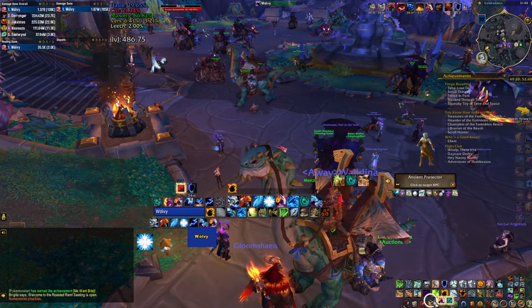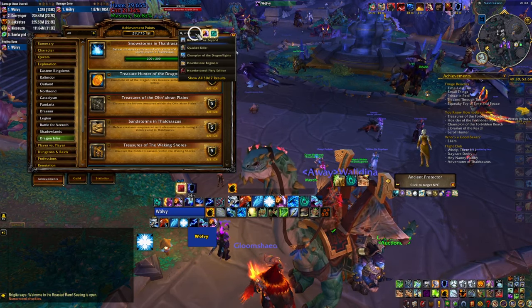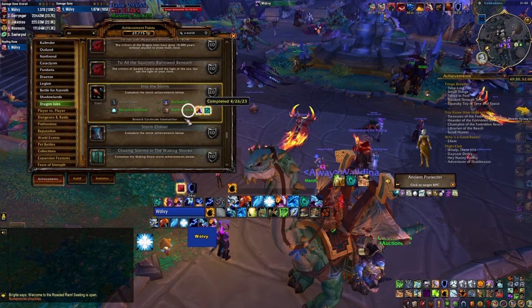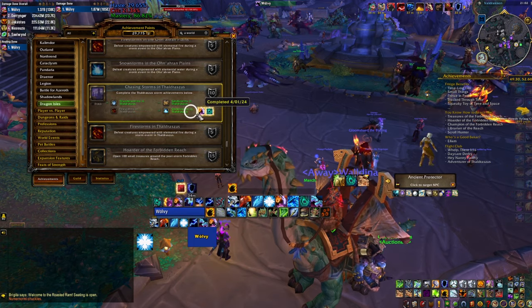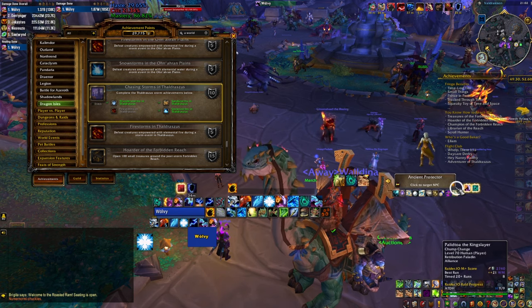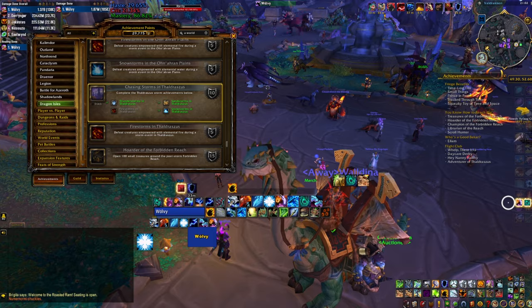One of the more annoying achievements is Storm Chaser. Every three hours a storm spawns in one of the original Dragonflight areas, and the storm can be one of four types — earth, fire, water, etc. — and you have to do every single type of storm in every single location. The problem is that Azure Span has three locations while other areas have fewer, so almost every other storm is in Azure Span. You'll complete that set easily but be left with storms in other locations that just don't spawn for you.